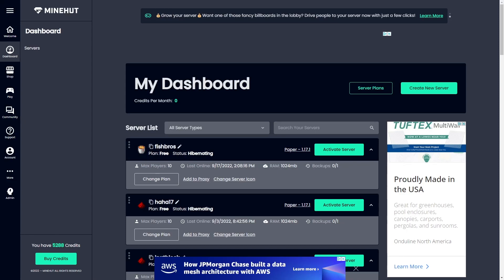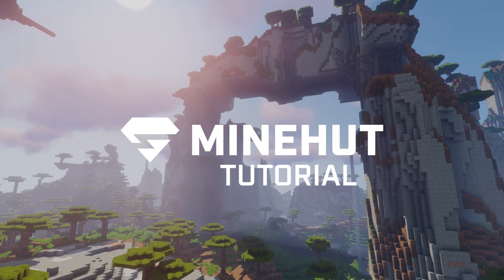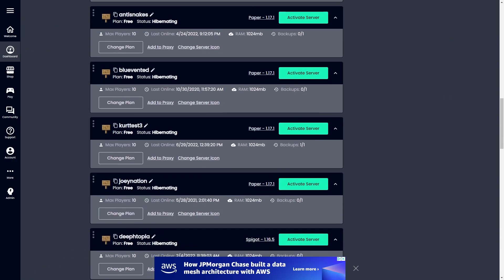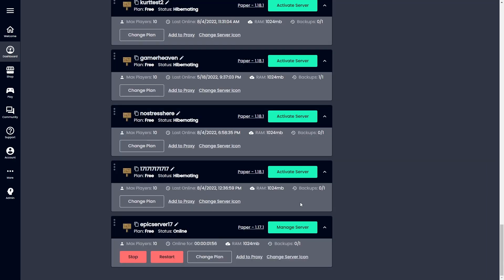Hey, what's up guys? In today's tutorial, we're going to be teaching you how to backup your Minehut server. First things first, you're going to want to go to your Dashboard tab where you can access all of your servers. Once you find the server that you want to make a backup of, you'll click Manage Server.